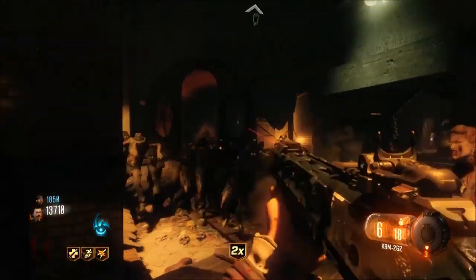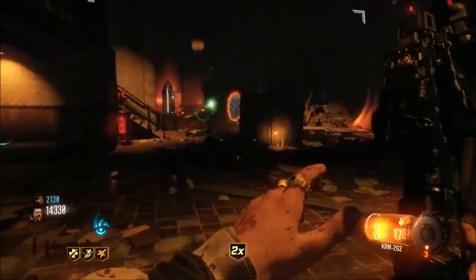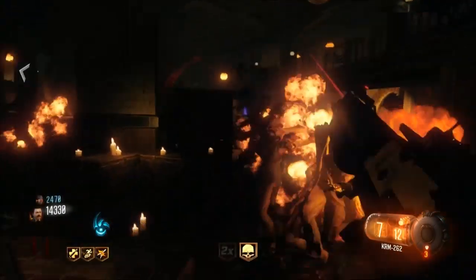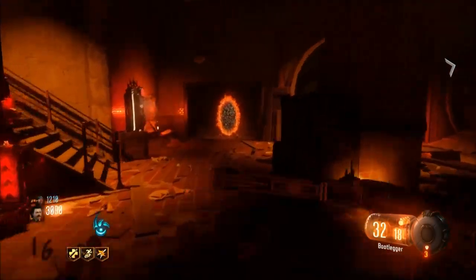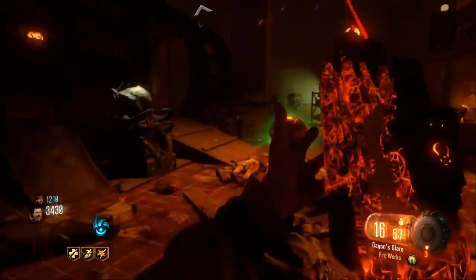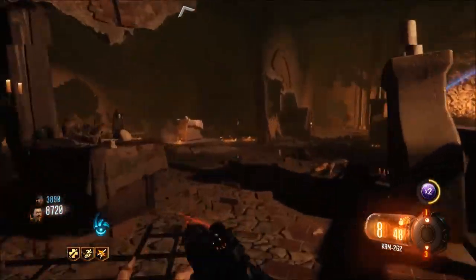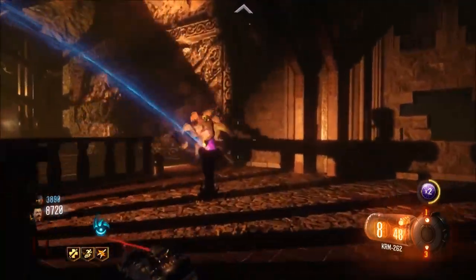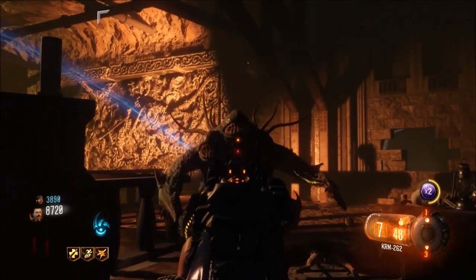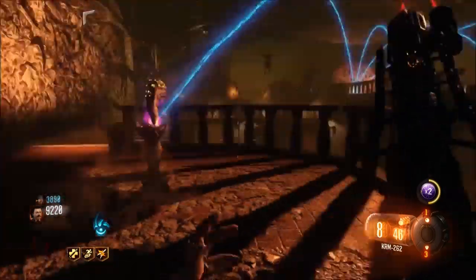In the third spot is the KRM. Now this thing is absolutely beast, especially when you get the full attachments for it. Once you pack-a-punch it, it has the fastest fire rate for a single shot imaginable. It's just the funniest and most fun thing I think I've ever used whilst still being so good. Especially with Double Tap — it just wrecks. You fire one bullet and get something like 72 kills. It's still a solid gun until about round 15, and it's great for even getting a high round streak done.